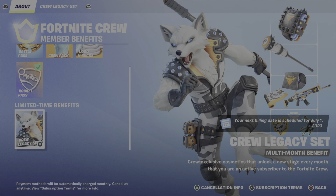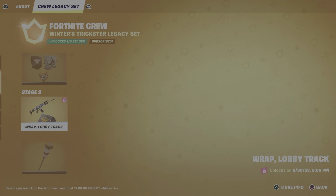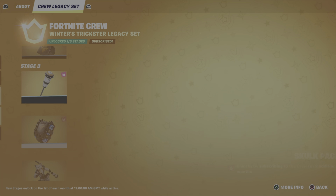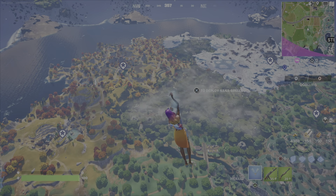It is released to you monthly, so each month you'll get the next thing. We already have this stuff at stage one. Stage two is the wrap and the music. Stage three is the pickaxe, then the back bling, and the last thing is the skin.